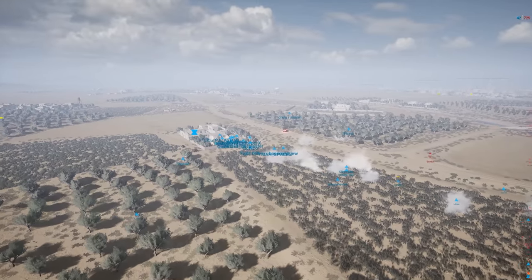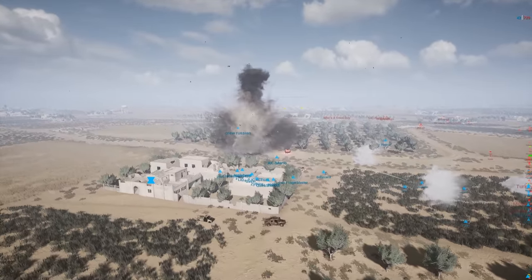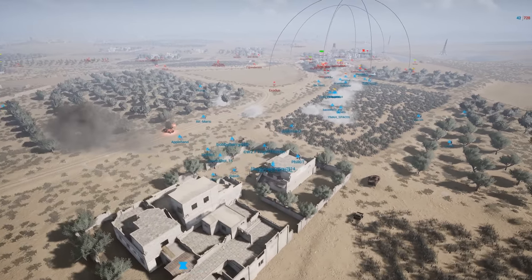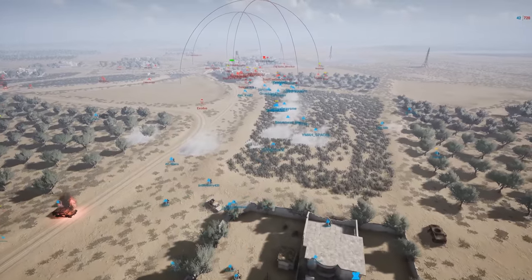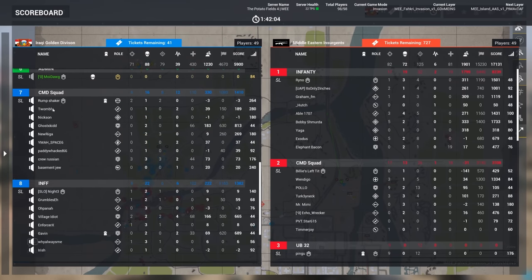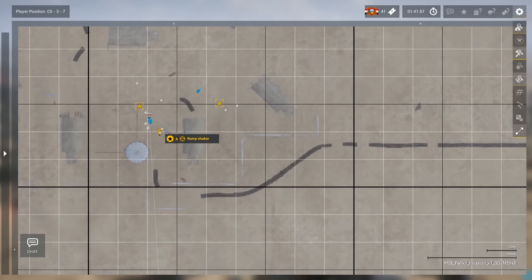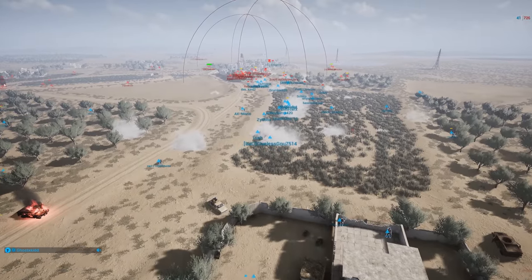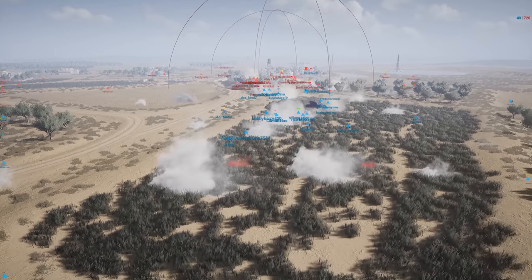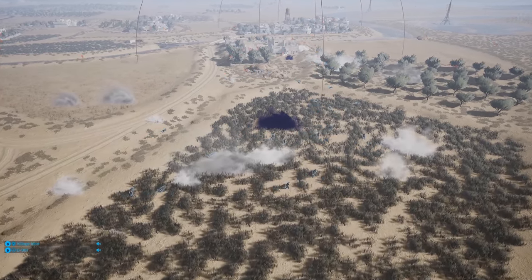The entire team is now forced to spawn on this objective because the hab out east has been dug down — Squad 2 losing that out-of-nowhere fob. Is that an IED? It is. Unfortunately for the insurgents, doesn't get anything with it — looks like that bike was killed just a little too far from the walls of the compound. The commander is 20 minutes in doing solo Lodgy runs — you need your UAV, you need your airstrike, you need artillery. You need something because one command asset will completely change this game.